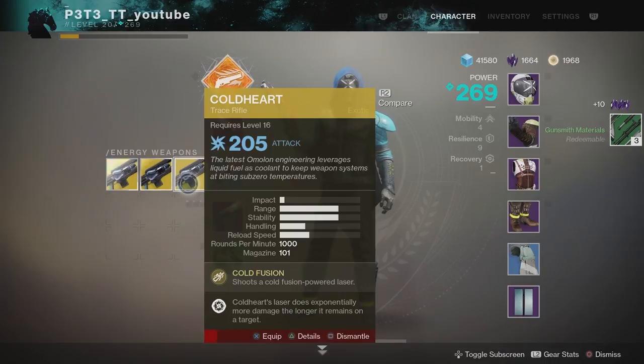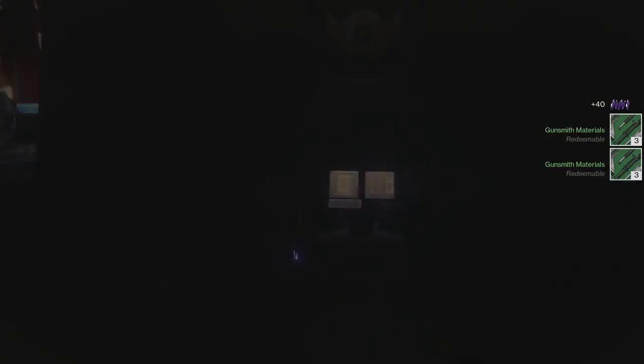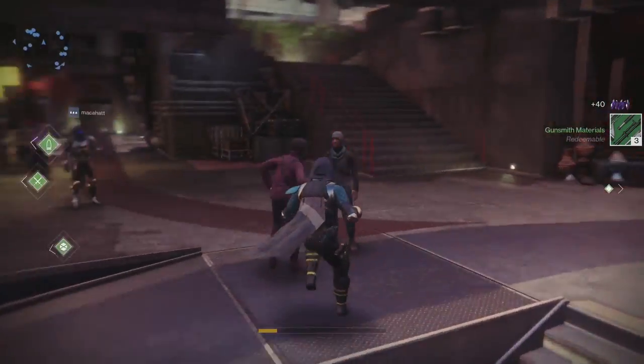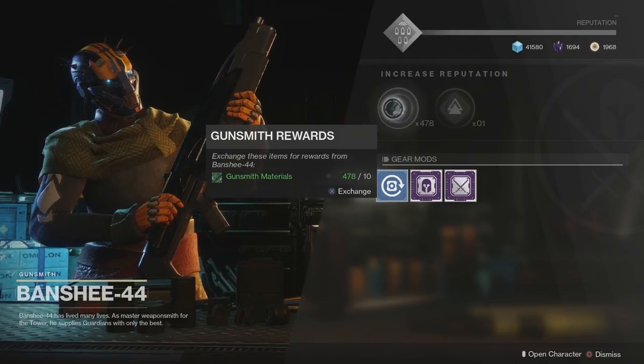In effect, you are spending five legendary shards to get yourself three gunsmith materials. That doesn't sound like a lot on its own, but when you have as many legendary shards as I do — and I know a lot of other people do too — this is useful because there isn't a lot else to spend them on. So we're going to break them all down. As you can see, our legendary shards are still going up and we are of course still getting gunsmith materials.